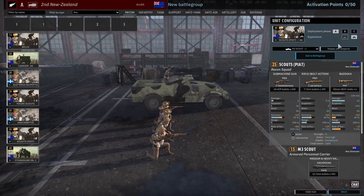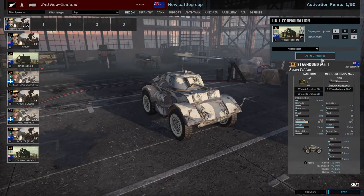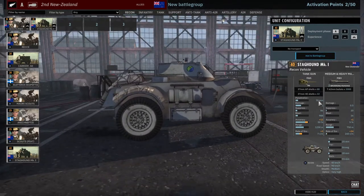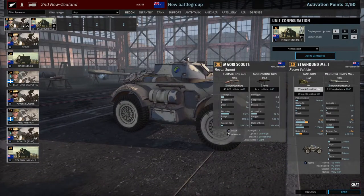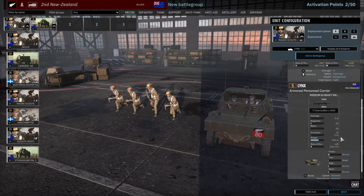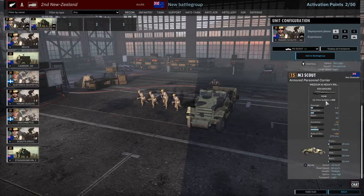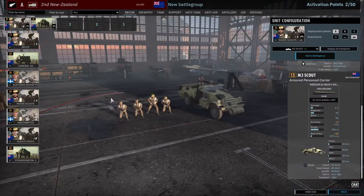Let's bring these guys with the Piat at least. Maybe a couple of Staghounds - it's pretty expensive though for a 37 millimeter. This is definitely more of an infantry support role. Maybe we can bring these with the Lynx. The Lynx kind of sucks though - it's only got one brand. At least this one is a 12.7 millimeter, but it does cost a whole lot more. Gotta keep that in mind.